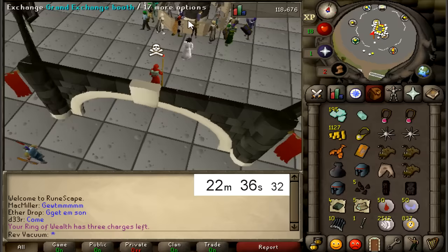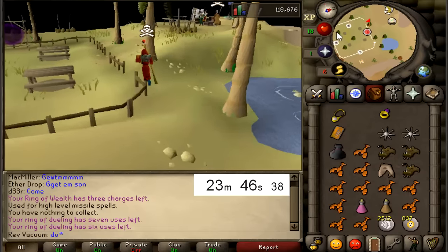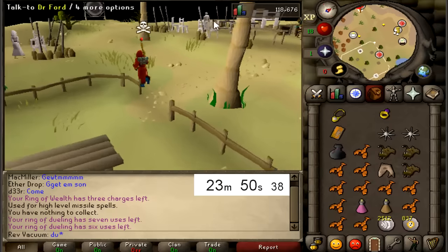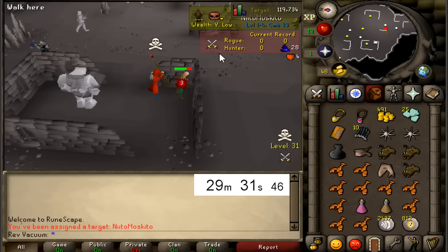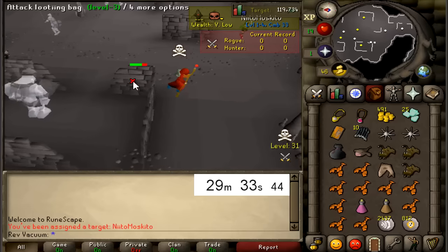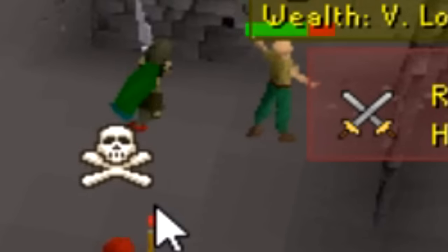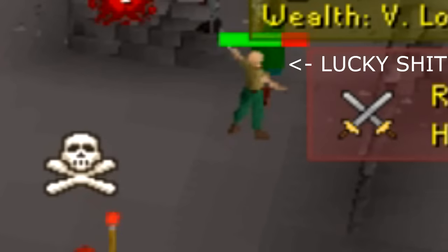Very nice. Just going to get myself over to Clan Wars, go in the portal so I can lose my skull and replenish my running energy. Spotted a Revenant looter here - come on, get the one hit on him right here. No, so unlucky.